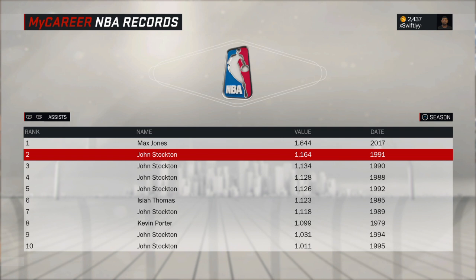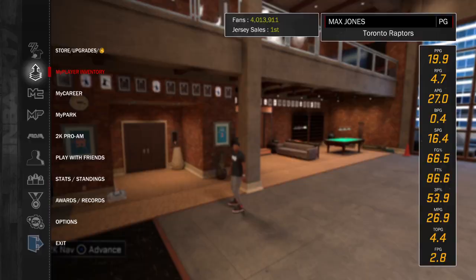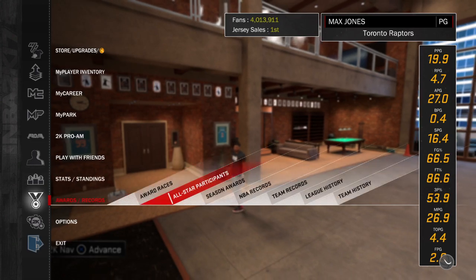Beware that it won't pop up in the middle of the game. I had 1,167 assists and the badge didn't pop on screen, and I got mad. But when I checked my MyPlayer inventory and looked at my badges, I was like, oh shit, there goes the Dimer Hall of Fame. It's not going to pop in the middle of the match — you're going to have to wait until the game is over, then check your MyPlayer inventory and you should have the Hall of Fame badge.